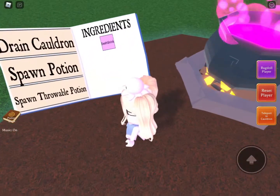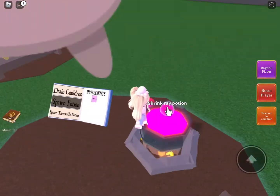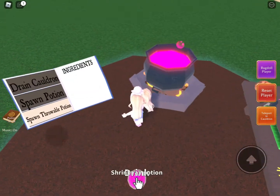It's like the same as the clone. But you now just drink — spawn potion. Drop it. Drink cauldron.